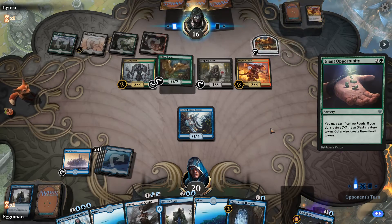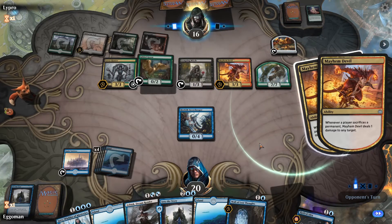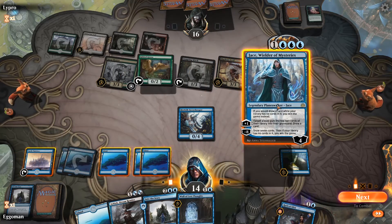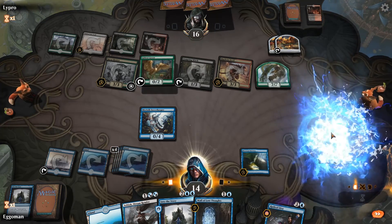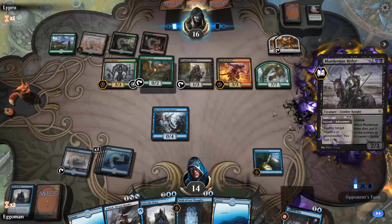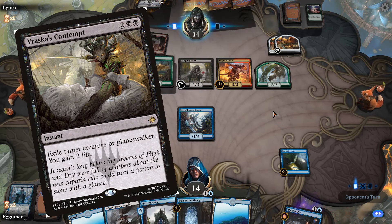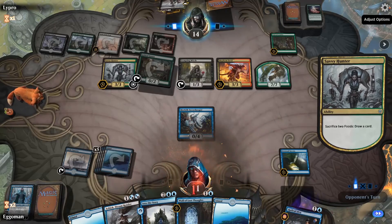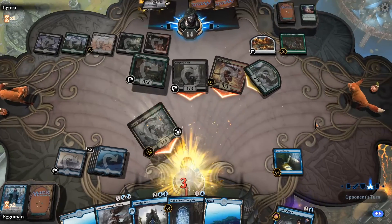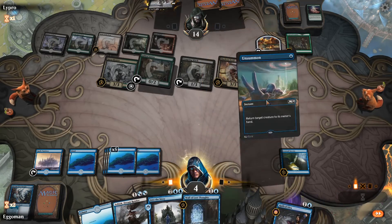Uh-oh. They have a pretty good board advantage at this moment, going to have to step it up. Throw out Drowned Secrets and then Big Papa Jace — Jace is the coolest Planeswalker, there's no doubt about that. Murderous Rider is so OP. At least it's not Vraska's Contempt — thank God I don't have to deal with that anymore. This is not boding well. Block the Giant. An Unsummon — that's pretty good, I'll take that. Bye-bye, Giant.